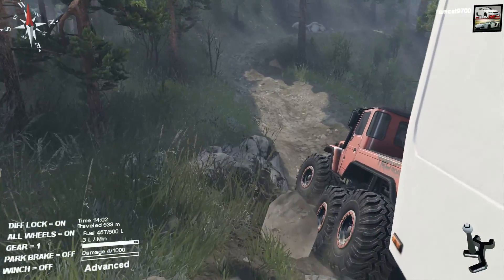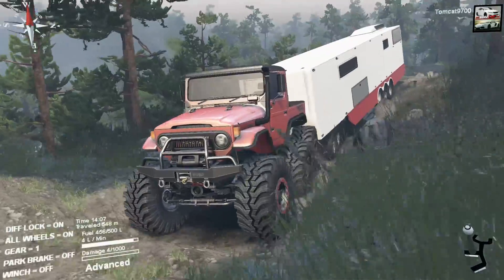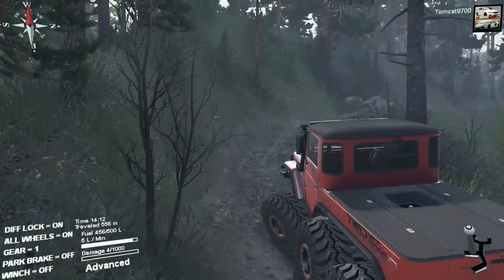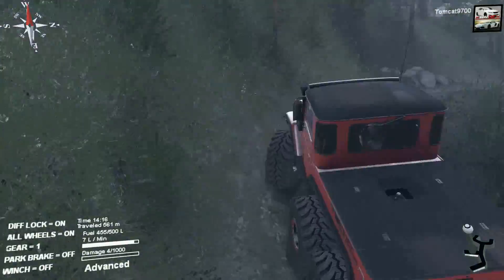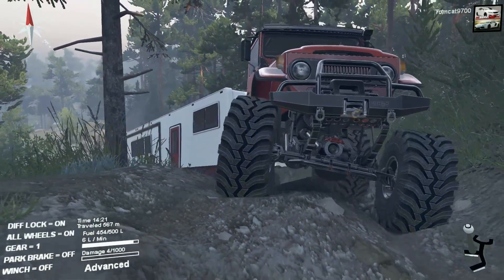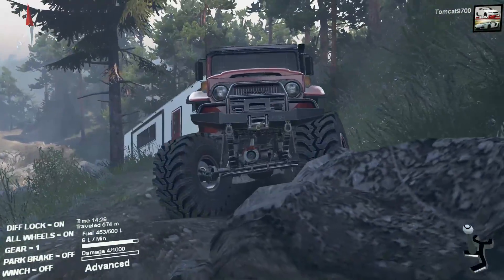Gotta be careful here, because these rocks will roll down and knock into your truck and could send you sliding down the mountain. That's another thing you gotta watch for - the sliding rocks. Look at that trailer working its way through the rocks - that's awesome. Off-road camper trailer for the win! Forget a tent - if you've got a 6x6 FJ40, just pull a massive semi-trailer camper and you'll be good to go. Really and truly, other than the massive hills, this thing is dealing with that trailer's weight quite well.